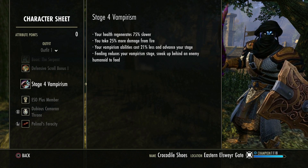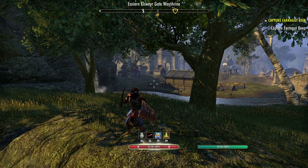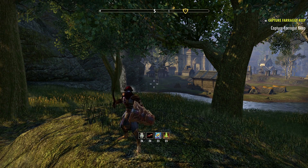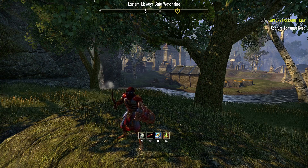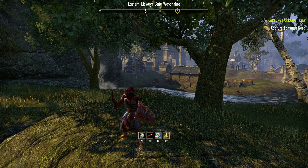We are a Stage 4 Vampire, of course. We're using Dubious Camoran Throne, as I just said, but you can change that if you want. Now I'm going to go into my house first of all, so I can demonstrate what skills do what and how they're applied, because there's nothing here to hit, and then hopefully this will make a bit more sense. I'm going to go over the skills in detail, especially for those of you that don't understand them, and especially those who want to know more about the build, and of course understand why the skills are there and what they do.